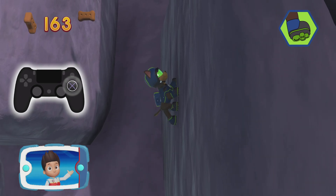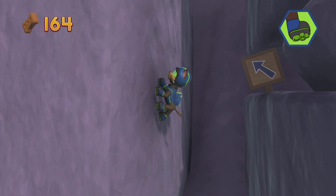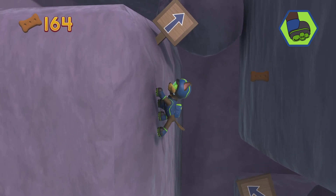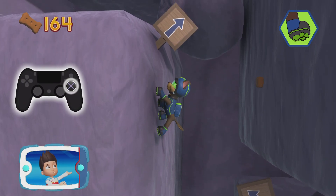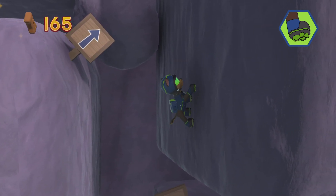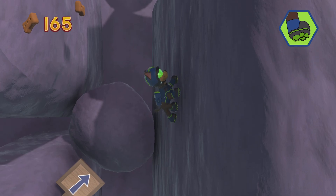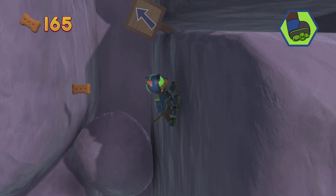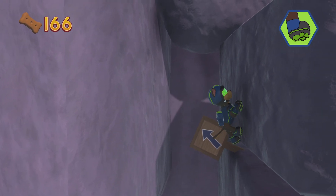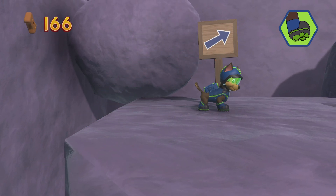You can switch sides by pressing the X button. You did it!